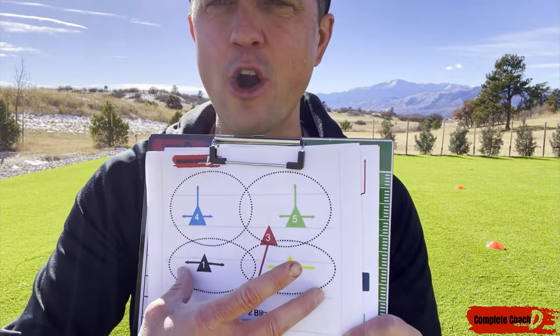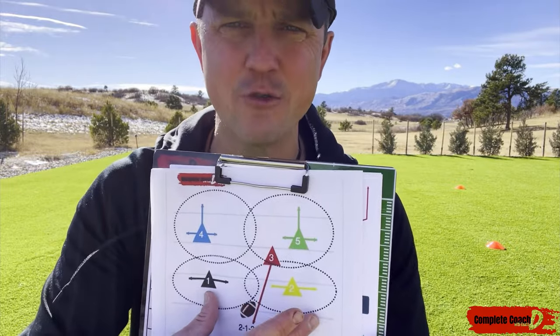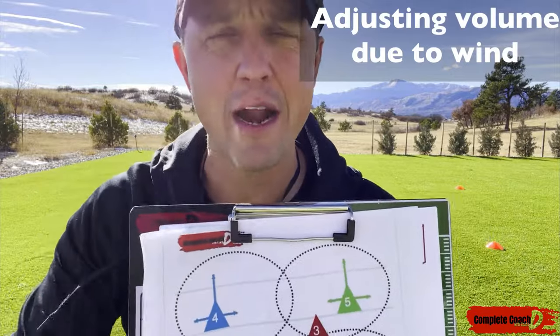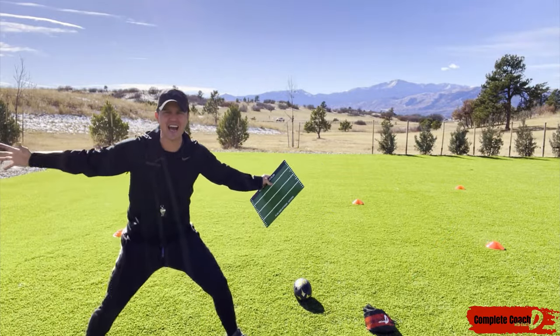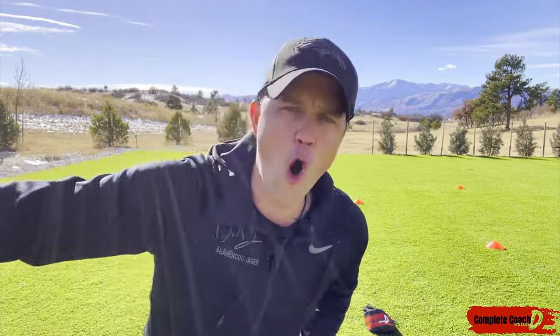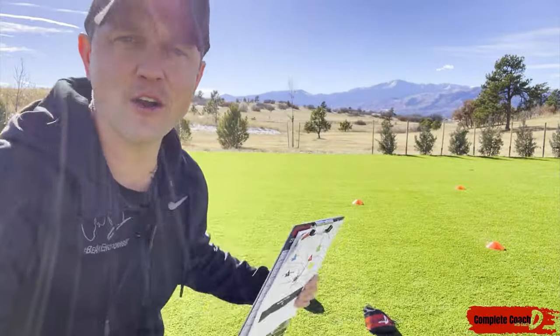These two linebackers are about three yards off and focused on containment. They don't have to be your strongest athletes — if they can just get in the way and contain that sideline, that's what I'm looking for. I call it red rover — get as big as you can and just get in the way. That's all I want. My middle linebacker here is my blitzer.